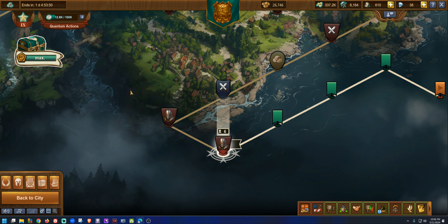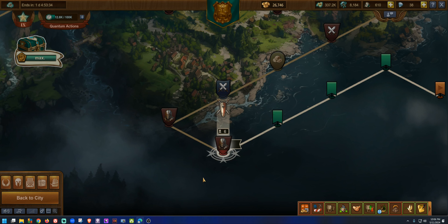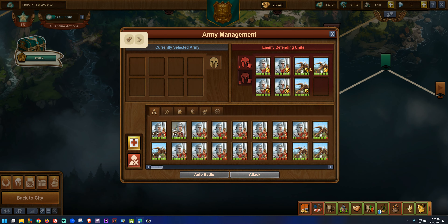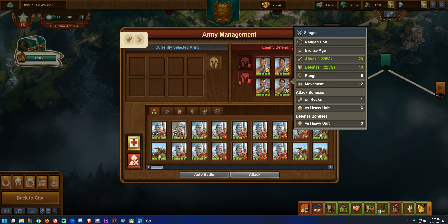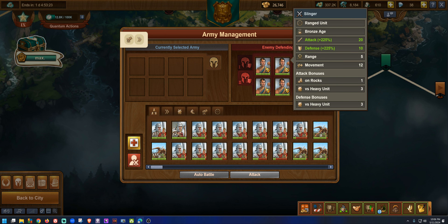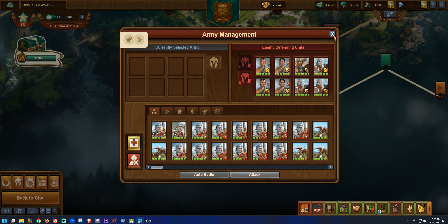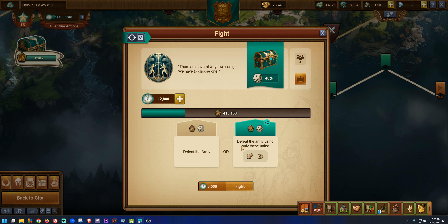Welcome everyone — Forge of Empires legends, martyrs, newbies, and everyone. We're about to go into the lion's den. We're at level nine of quantum incursions and we've got some nasty fights to show you.